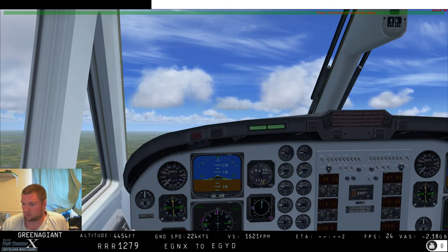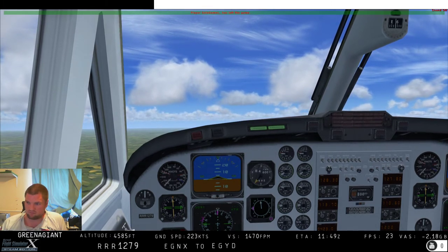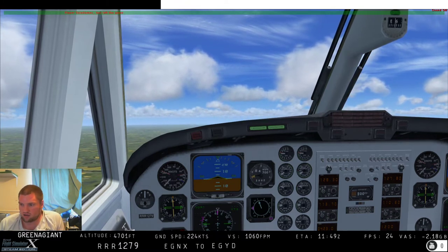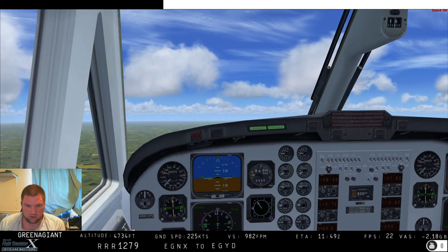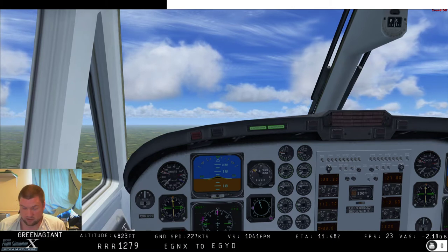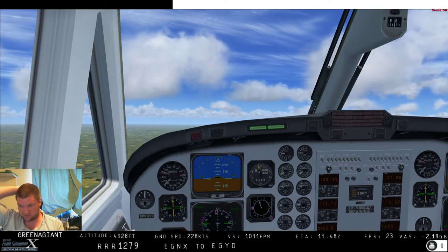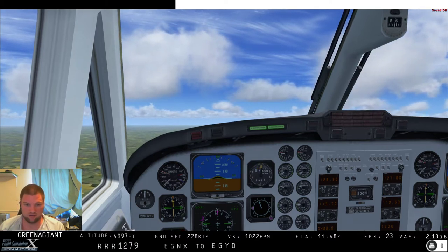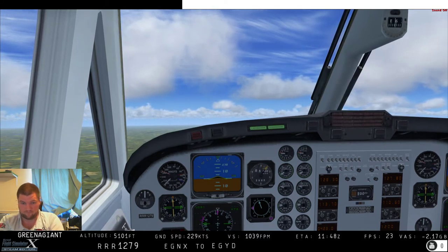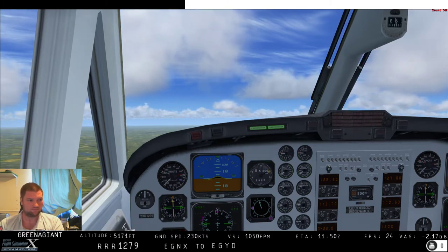An NDB is the most basic form of navigation — a bit rubbish if it's windy because you end up flying a funny arc, but today we haven't got any wind in the simulator so we'll fly a dead straight line. I've got my moving map up as well, so viewers will be able to see the course we actually flew — more or less dead straight, I hope. Simon has his own YouTube channel — I'll put a link in the description below.